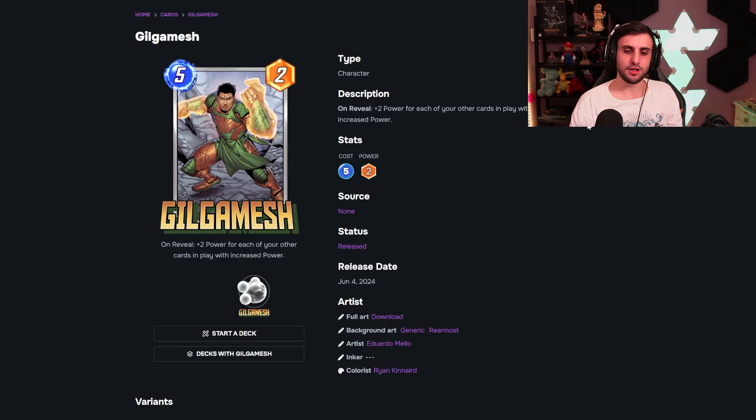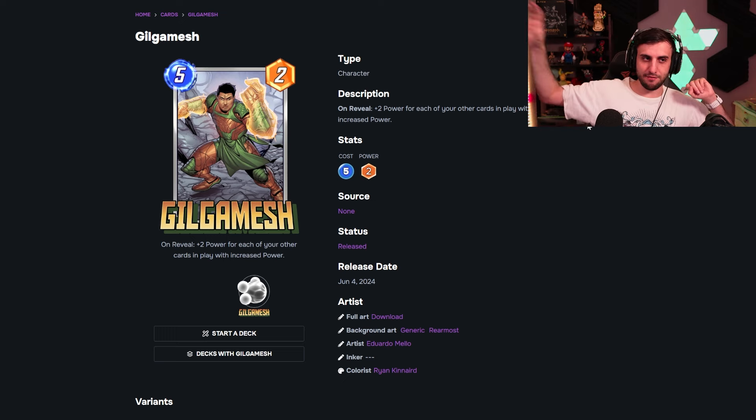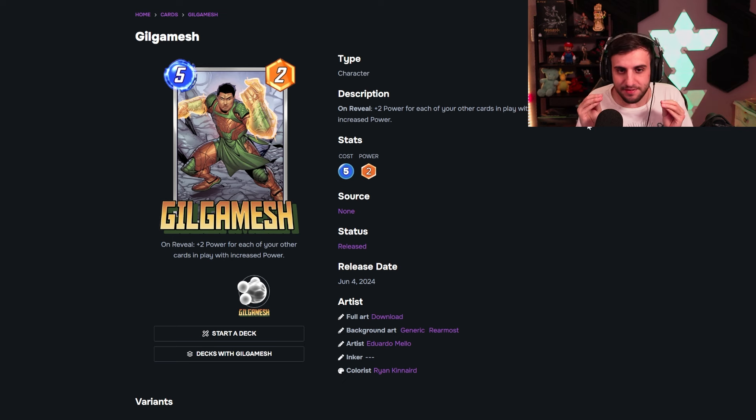Moving on to June's season pass card: Gilgamesh. On reveal, he gets plus two power for each of your other cards in play that has increased power — any card with green numbers. So if you play Blue Marvel before Gilgamesh, Blue Marvel buffs everything on the board and Gilgamesh gets insane value. He'll also fit well in Patriot or Kazoo decks since Kazaa and Patriot create lots of green-numbered cards. Bounce decks with Angela, Kitty Pride, and Bishop generating green power could also work, but this will really shine in Blue Marvel-based decks like Patriot and Kazoo.